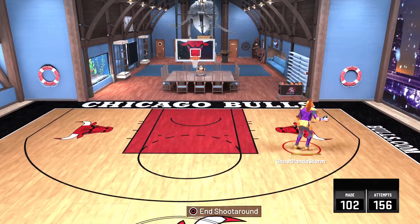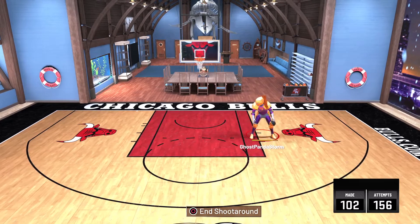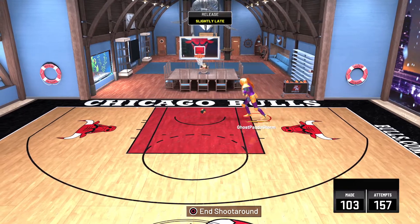How to hit a hookshot in NBA 2K22. What you need to do is hold down on the L2 button — this will allow you to back down your opponent. Hold that, and then press up on the right analog stick to perform your hookshot.